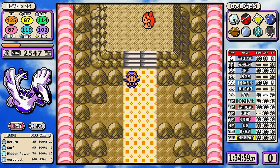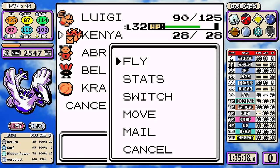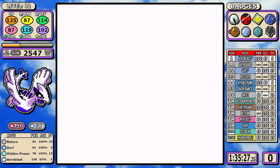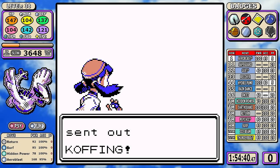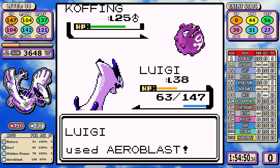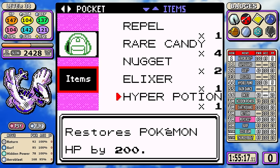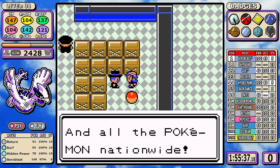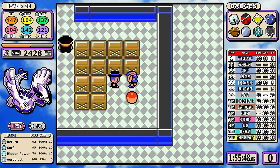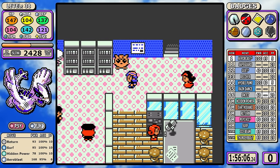After seven badges comes that dreaded phone call warning about the Rocket takeover. While we usually skip over it, I want to highlight how beautifully the Rocket Takeover section went — how carefully planned out it was. I go down to exactly zero PP in all moves during the final basement battle, use an Elixir, and this means I don't have to heal or waste any time. Outside of Kanto, the Rocket Takeover is the longest part of the entire game, and if you're frolicking through it without much thought, healing multiple times with no plan, it's one of the biggest time sinks in the run.